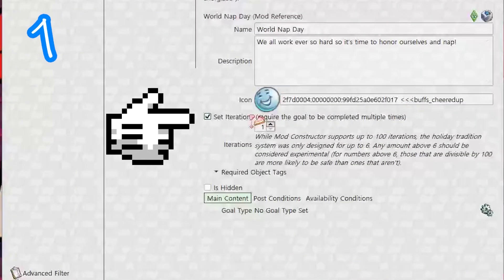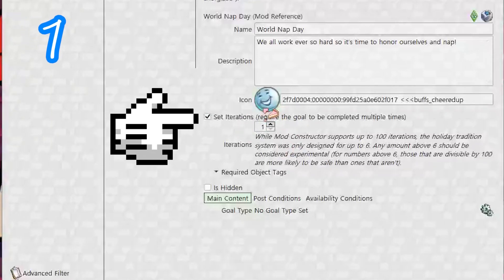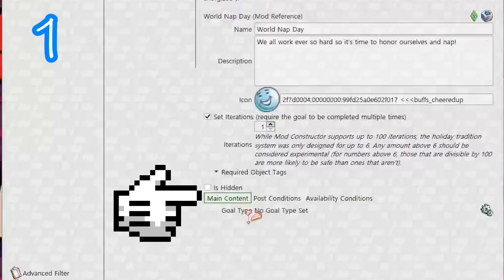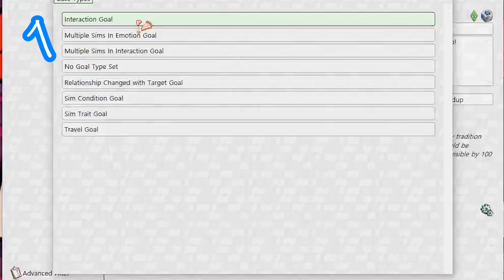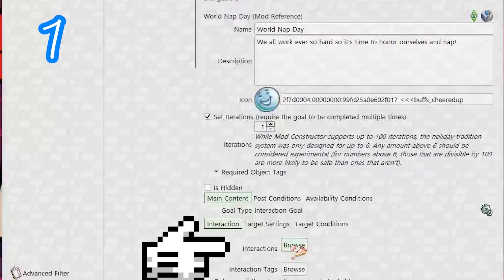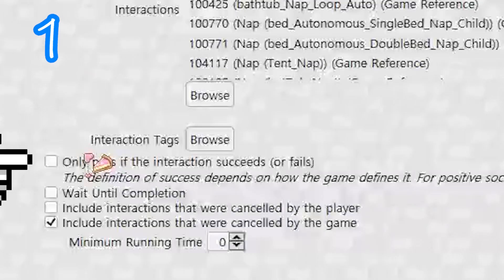Iterations is how often it must be done to be complete — add as many as you like. Next, for a goal type, select the cog and pick one. Browse the interactions, locate something relevant, and add as many as you like.